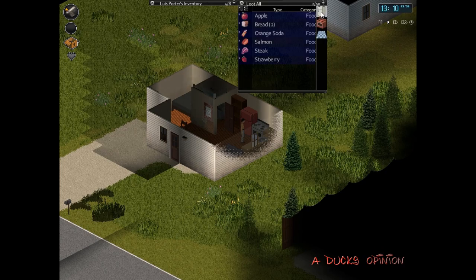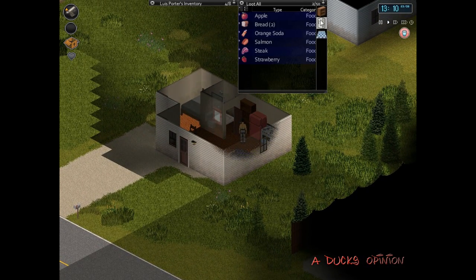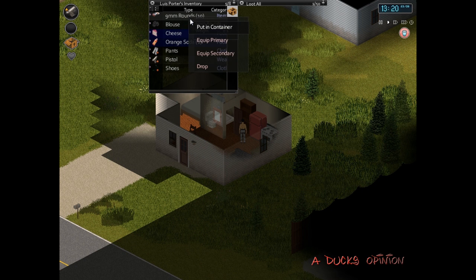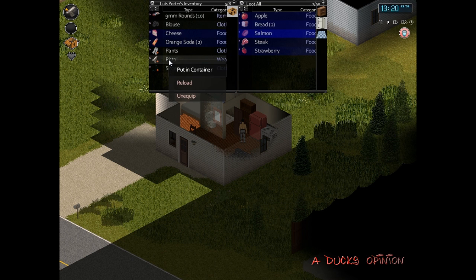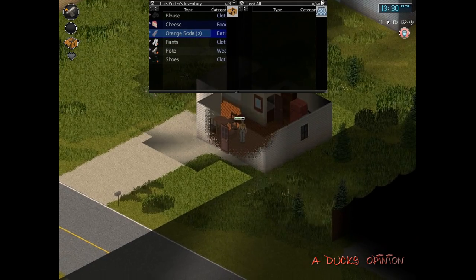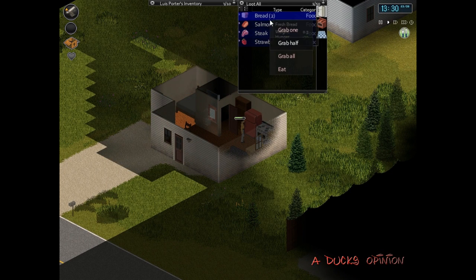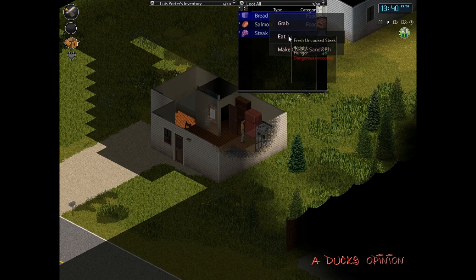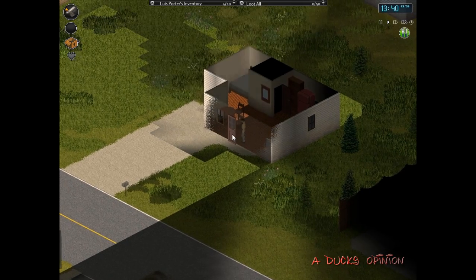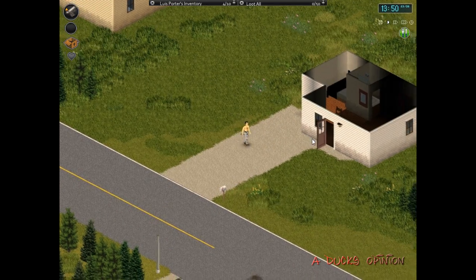It's cool because there are different modes — like you can have a survival mode where it starts you off with some weapons. Our guy is thirsty, let's get a drink. We'll grab some orange soda. Load the rounds into the gun and reload. We'll eat an orange soda, then open up the fridge — there's some bread and apples. We eat the apple, grab bread, grab some strawberries. He's well fed, no shirt, but he's got some bullets in his gun.